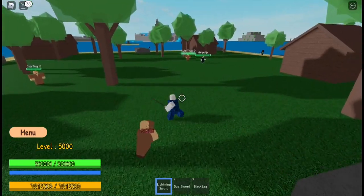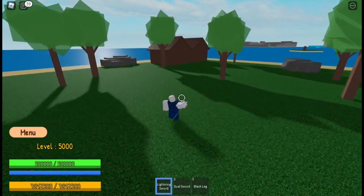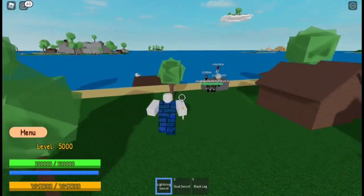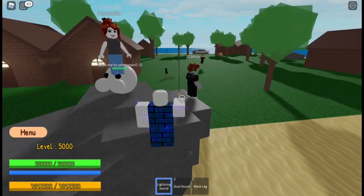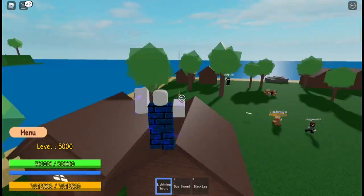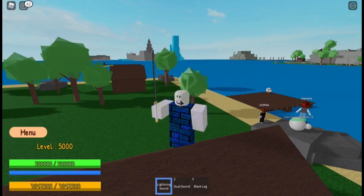You have to wait: one two three, then wait, one two three. That's what we call the lightning dash. We can kill people here — yeah, he's a low level but you get the idea. That's the lightning sword left mouse button attack.